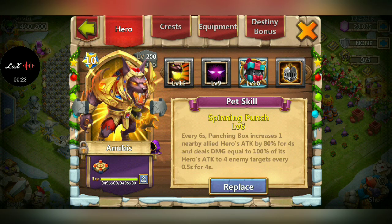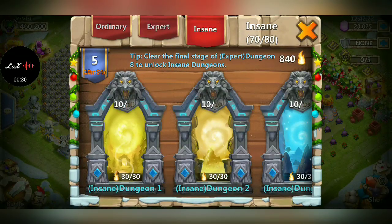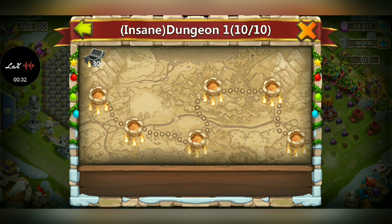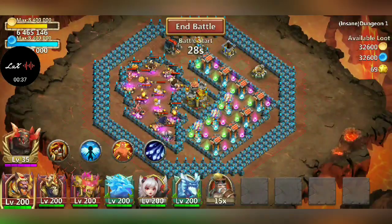We are running the new punching bag pet on him because it increases his attack by eighty percent and the punching bag deals damage itself. Let's go ahead and test it out in dungeons first — we're gonna go to insane.